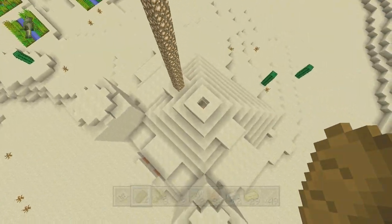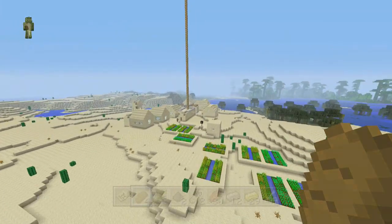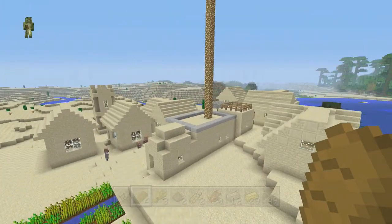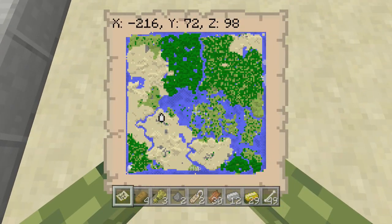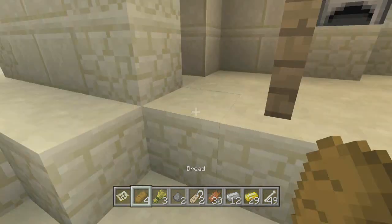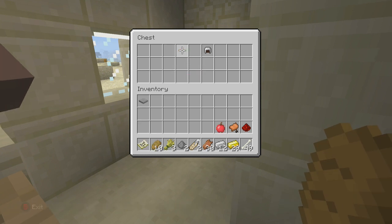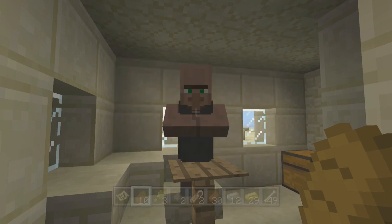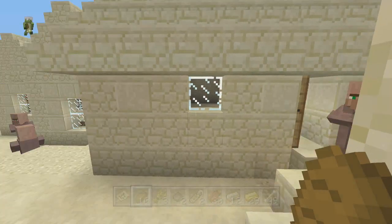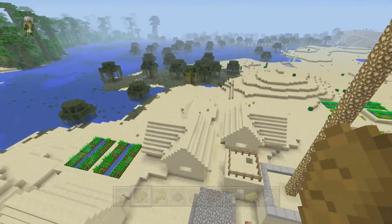This temple is brilliant because it's in between two villages. The next village does in fact have a blacksmith. The coordinates are X minus 216 Y72 Z98. The blacksmith chest has a helmet, but the trade is four diamonds for one emerald — pretty terrible. Hopefully you guys get something better, but yeah, that's another village.